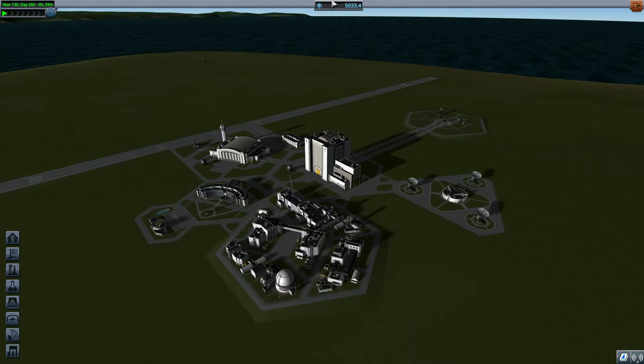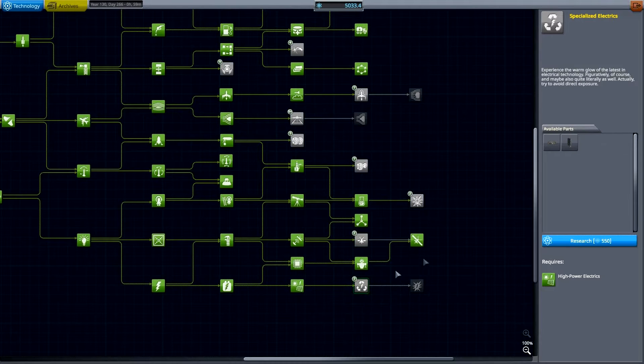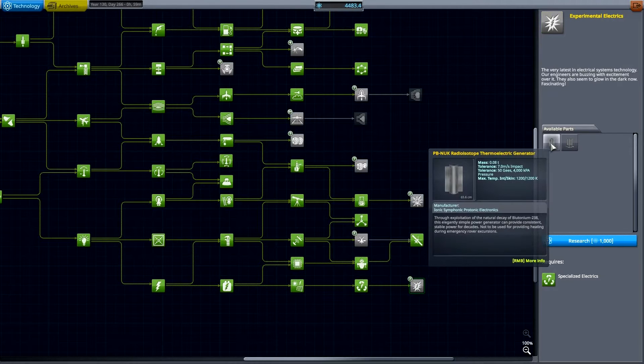Hello and welcome to GromfWorx. In today's episode we have a whopping 5033 science to spend, and we will spend it. In today's episode I'm going to try and build an SSTO. There have been multiple attempts but just a little under luck. So we are going to research the hell out of the tech tree.